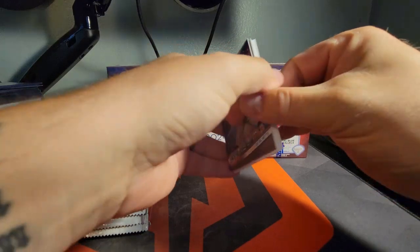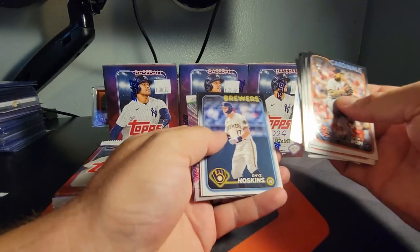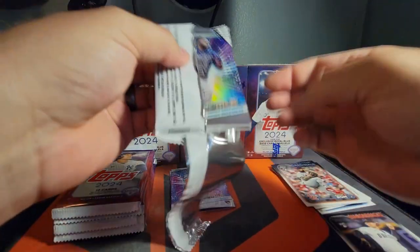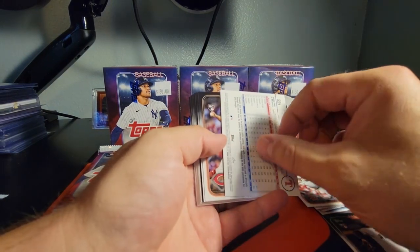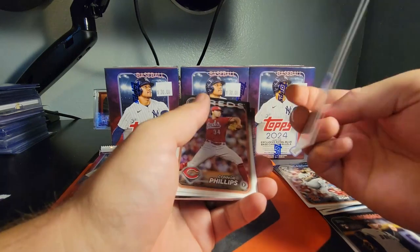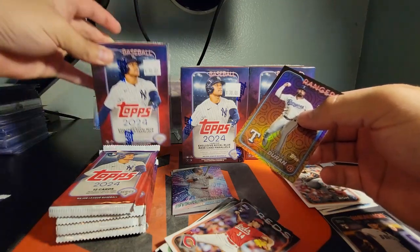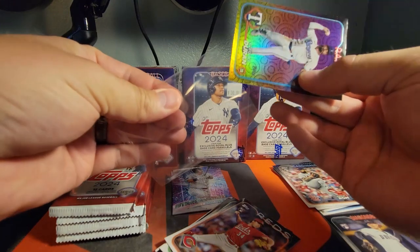They put the Topps Chrome inserts back in here, which I wish they just wouldn't, but it is what it is. So the first holiday parallel here — yeah, it has this circle pattern. I have no idea what it's supposed to be. It's not numbered so it's not one of the rare ones, but this doesn't say what the pattern is like the Series 1 ones did. First time I've seen these.